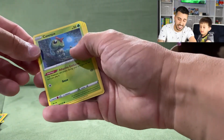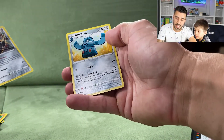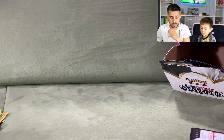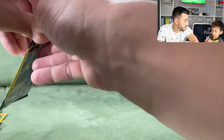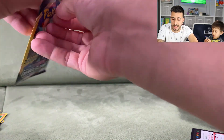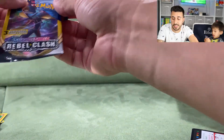Next pack: a Caterpie, a Galarian Meowth, and a Bronzong. Still nothing of value — but I guess that's what Dollar Tree packs are. Not expecting much but hoping for at least something.